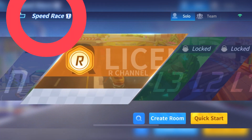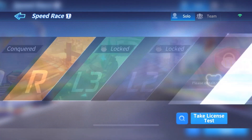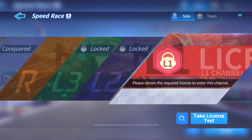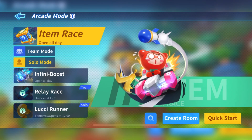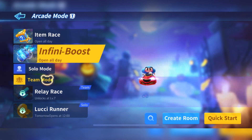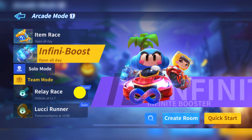It has a total of five game modes. Number one mode is speed race, where you will get a license that unlocks more tracks. You will drive using only drifting. Number two mode is arcade mode. You can choose gameplays in this mode, such as item race, relay race, infinite boost race, and lucky runner race. Among these, the relay is a new mode where two players can play together to win over their competitor.